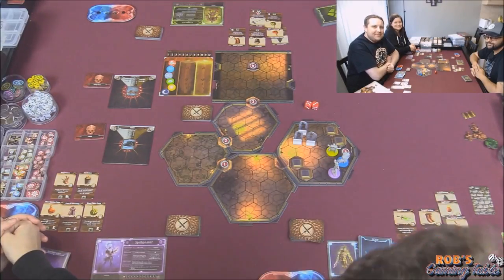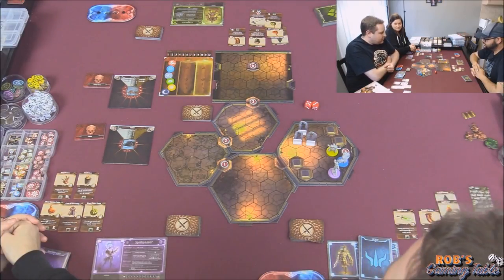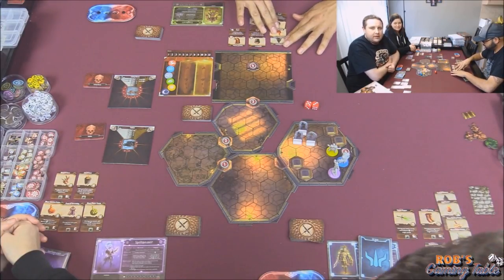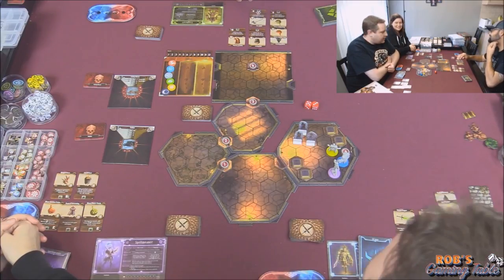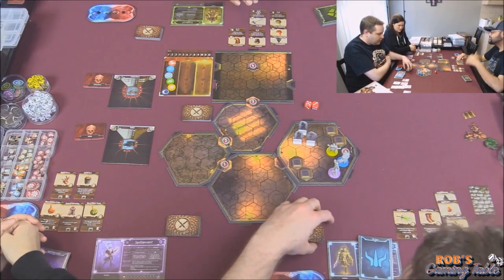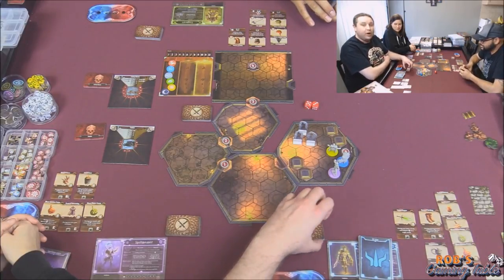Hey everyone, welcome back to Rob's Gaming Table. Today on the table we are playing Gloomhaven, continuing our campaign through the 1,642 scenarios that are in the book. Just kidding. We're going to move through this long game. We're going on to scenario number 19, The Forgotten Crypt.